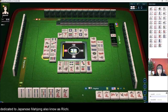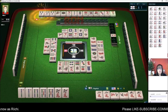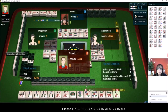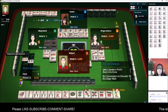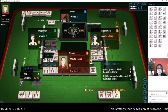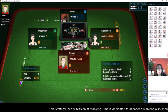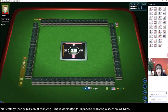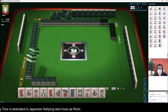We have a Ricci player at the table now. Oh, they got a Ron. All right, let's see what they got. So they have three Han. They have Ipatsu Ricci. Uradora. They basically declared Ricci, and that was their only Yaku. But they won on their next turn — that's one shot, or Ipatsu Ricci. And then they had Uradora. If you're concealed, you qualify for the tiles under the Dora indicators. So that is where they got their value.